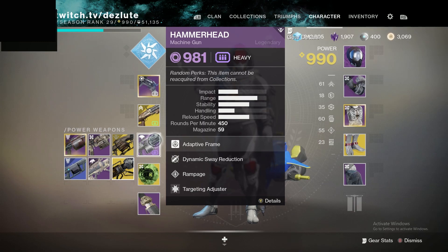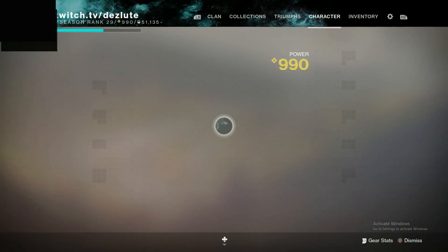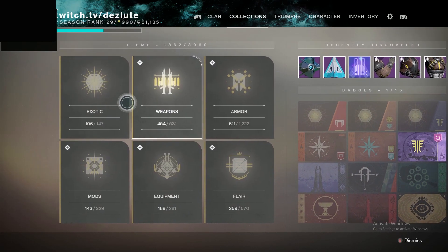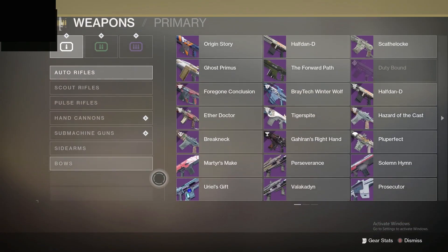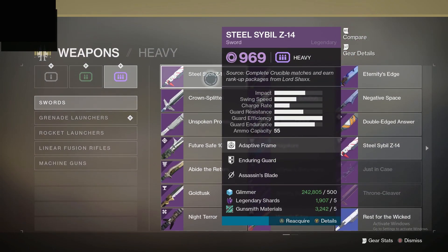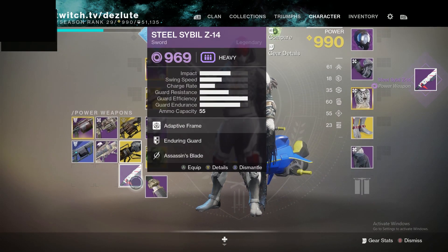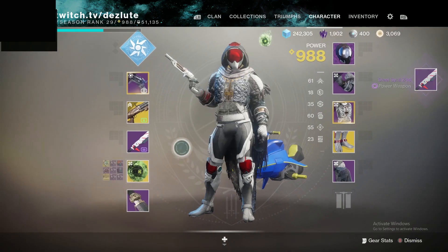You want to equip Fourth Horseman, and then you want to get a sword — any sword will work. I'm going to my collection and picking one out; literally any sword works. It doesn't matter what light level you are as long as you're at least 20 below. Any lower than that it kind of becomes more difficult.